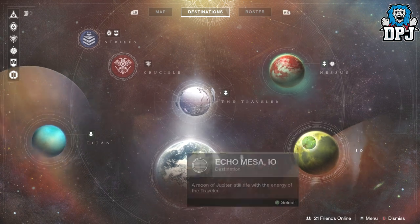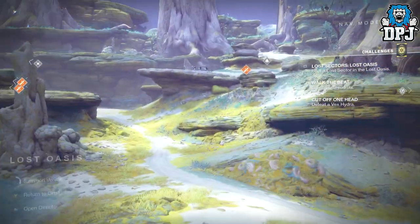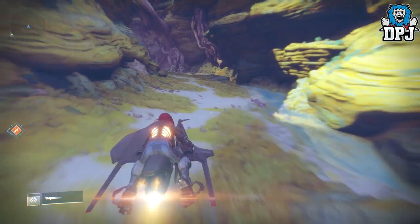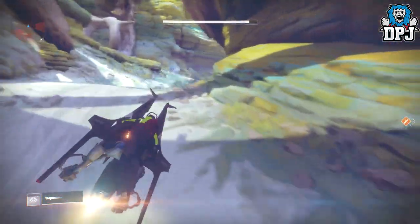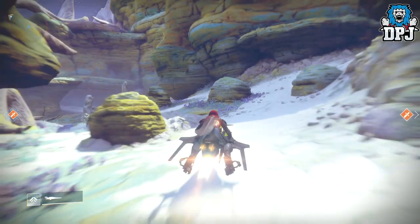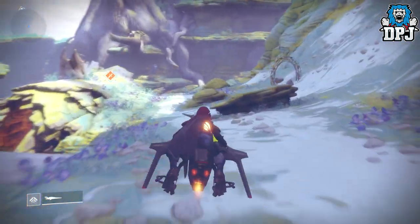The first one we're going to take a look at is the Exo Stranger. Go to IO and travel to the Last Oasis right here — fast travel there if you're already on the planet, or fly down if you're somewhere else. Once you spawn in, jump on your sparrow and follow the direction I take. Now the Exo Stranger is a well, a real strange character to be honest. Bungie said they don't have time to explain what they don't have time to explain — basically they completely ignored her in this game. I remember a Luke Smith interview about how her story ended at the end of Destiny 1's campaign where she gives you the Stranger's Rifle and that was that — nothing else is coming out of that, which is a bit of a shame because she's a genuinely interesting character.